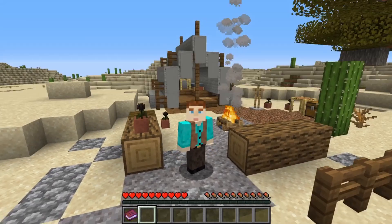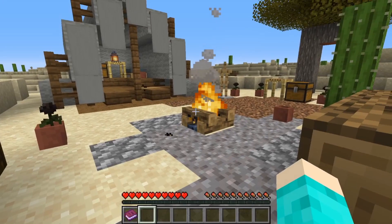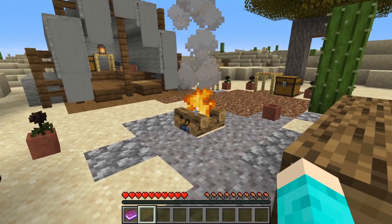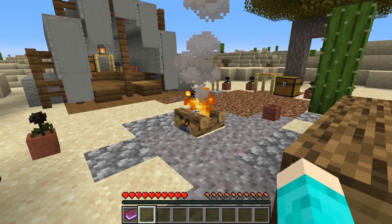We're back in Minecraft, and I have a new skin. It's extremely realistic, and it kind of makes me uncomfortable just looking into that blank stare. But today, we are playing an adventure map. It is called The Itinerant. This is book one, apparently.